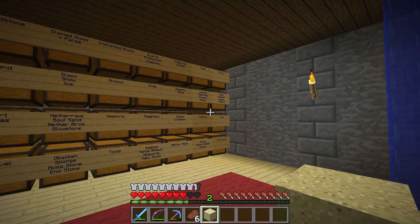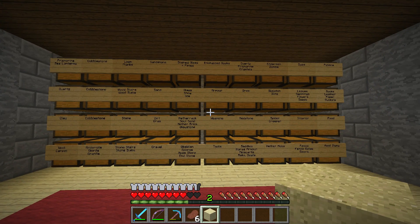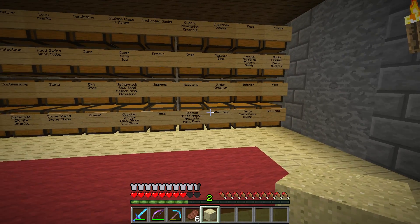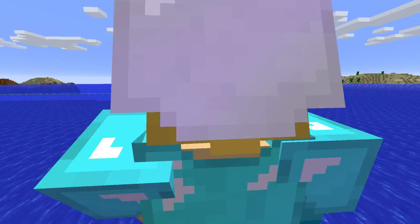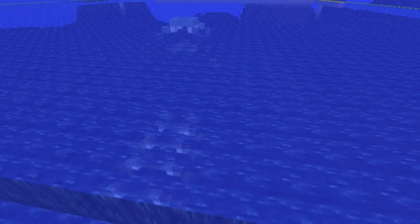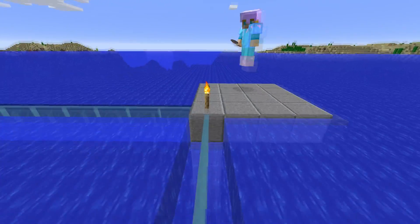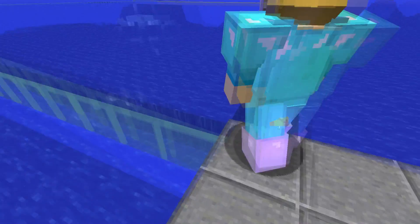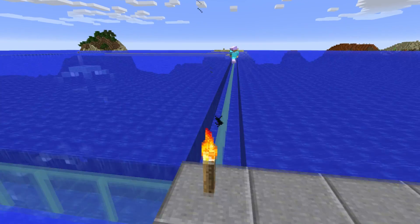I guess we'll now get prepared, go over, and start laying out the foundations for a guardian farm — see you over there. As you can see we are at the Ocean Monument and we just started laying out some things here. We made some pillars at the corners and now we want to fill in the walls with glass panes, but this is again harder than expected.